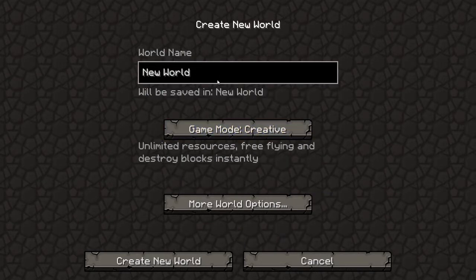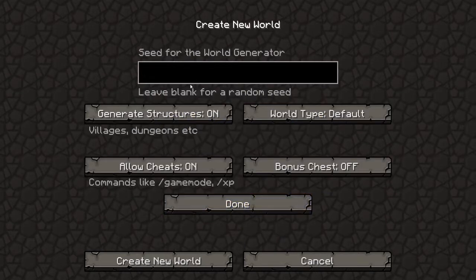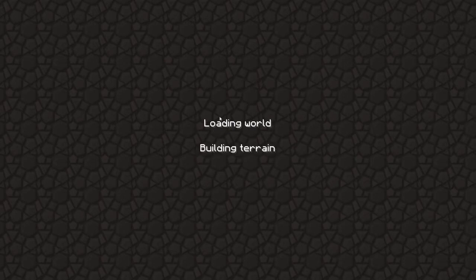Let's create a new world. I'll put it in creative so I can show you guys more world options. Let's paste the seed in there. The seed will be in the description so don't worry about pausing the video. Let's go ahead and create the world here.